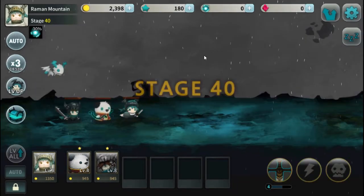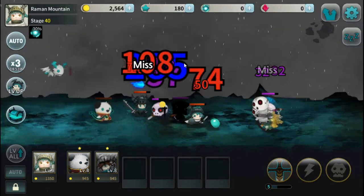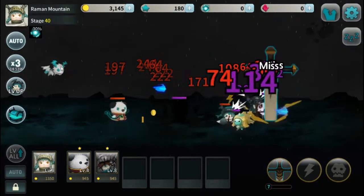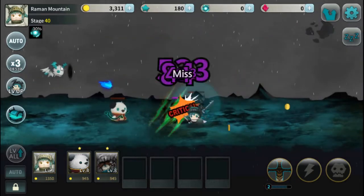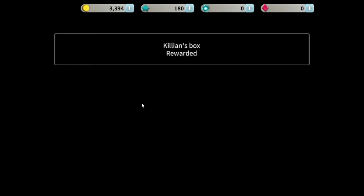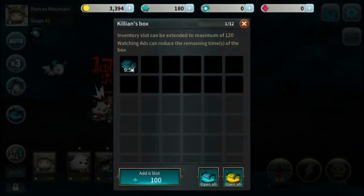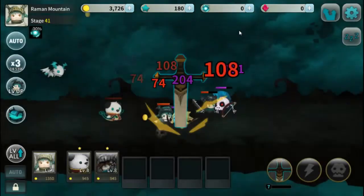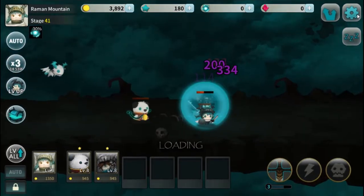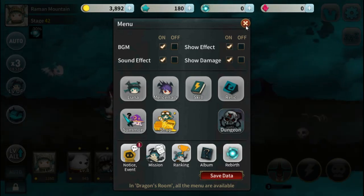Is it just clicking anywhere on the stage that you shoot? Yeah, just clicking anywhere on the stage and the dragon shoots — you don't have to click directly on the dragon. So it's basically a clicker game — that's what it is.